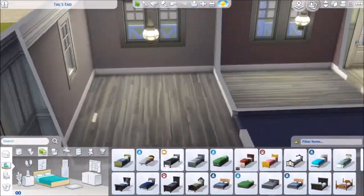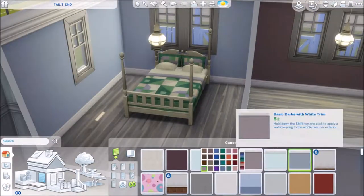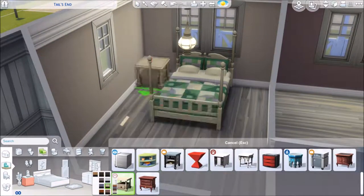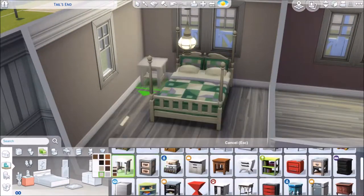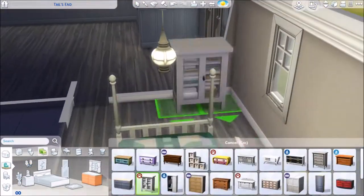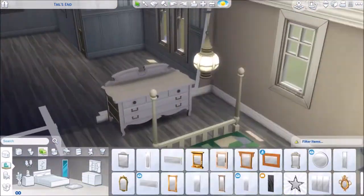Now onto the master bedroom. I have this big fancy patchwork quilt bed as well as some lovely Tiffany lights which I didn't notice until now, so I added those in. I added another dresser, a mirror, and all the normal stuff.